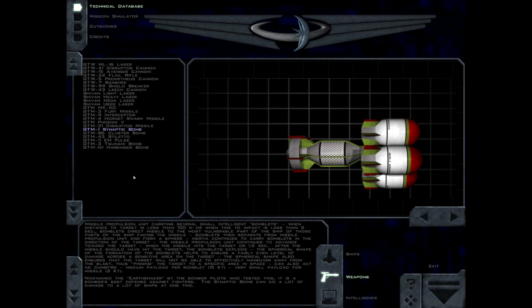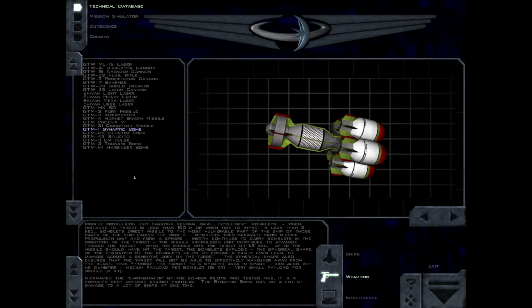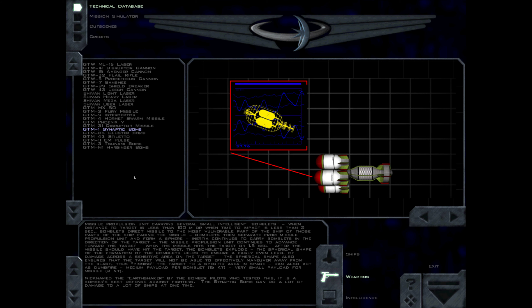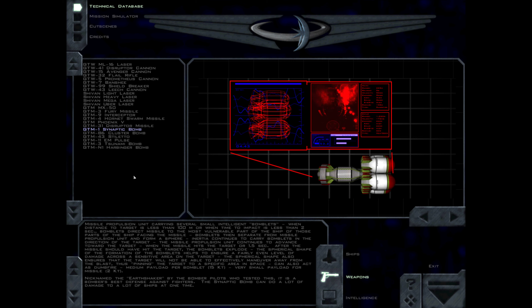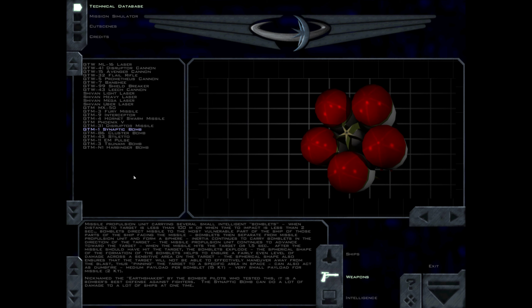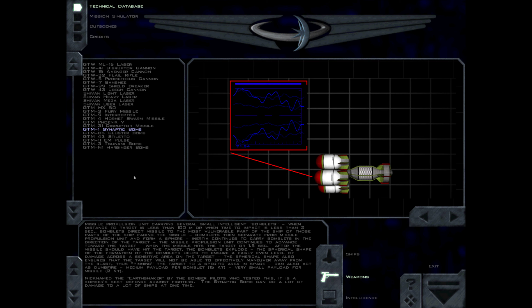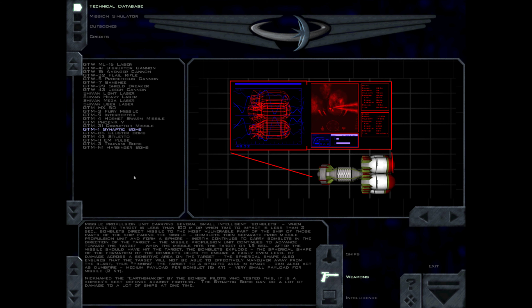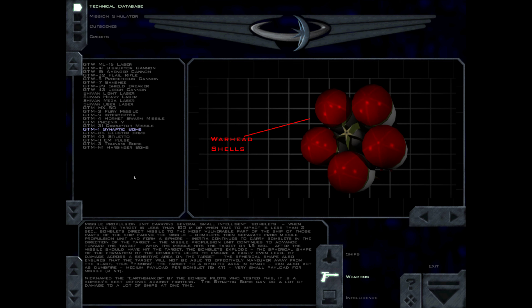The cluster bomb uses a missile propulsion unit carrying several small intelligent bomblets. When distance to target is less than 100 m or time to impact is less than 2 seconds, the bomblets direct the missile to the most vulnerable part of the ship, then separate and form a sphere. Inertia continues to carry the bomblets toward the target while the propulsion unit also continues to advance. When the missile hits the target — or 1.5 seconds after it should have — the bomblets explode. The spherical formation ensures a fairly even level of damage across a sensitive area on the target, and also ensures the target cannot effectively maneuver away from the blast, pinning it to a specific area in space. The bomblets can also act as dumbfire, with a medium payload of 15 kt per bomblet and a very small payload of 2 kt for the missile itself.